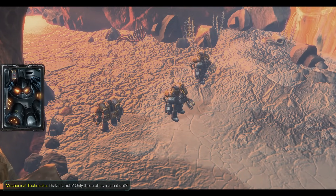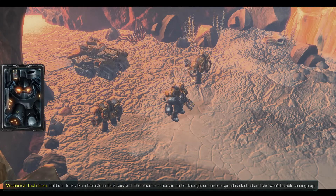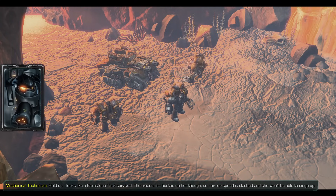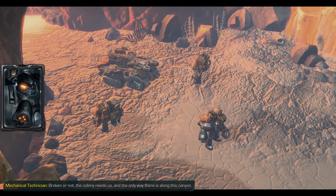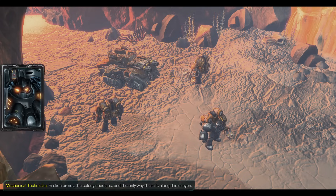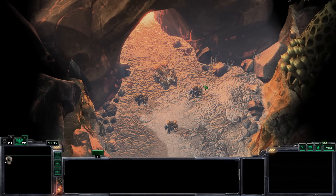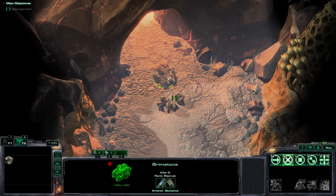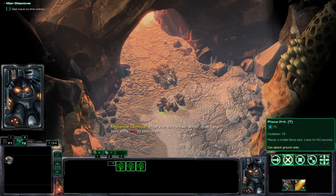Looks like a brimstone tank survived. The treads are busted on her though, so her top speed is slashed and she won't be able to siege up. Broken or not, the colony needs us, and the only way there is along this canyon. Devil's Canyon, would you say? Ho-ho. Hope your suits are still working, boys. Let's build some Ifritz to back us up.